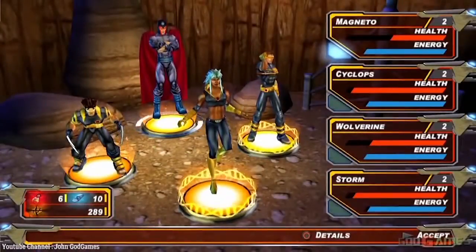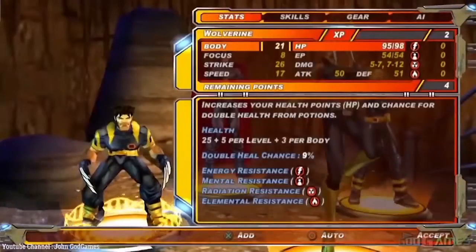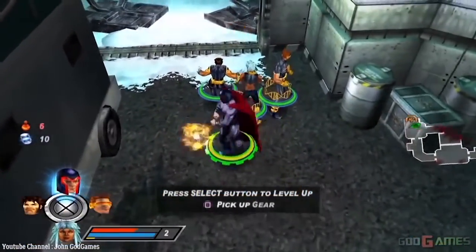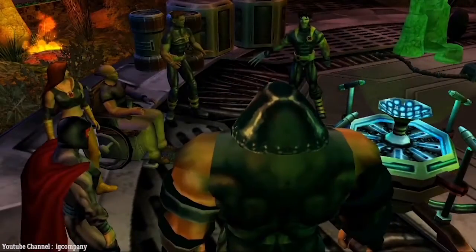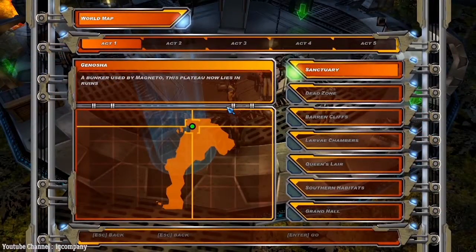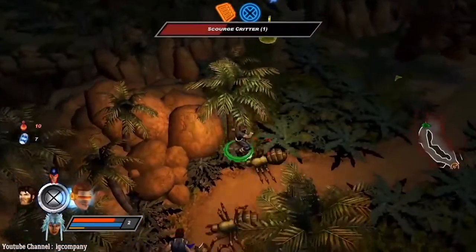That dynamic was repeated in this action role-playing game, which allowed players to control mutants such as Storm and Wolverine alongside villains Juggernaut and Toad, to take on the super mutant Apocalypse. The game is team-based and each mutant can be leveled up to further unlock variations of their mutant powers.